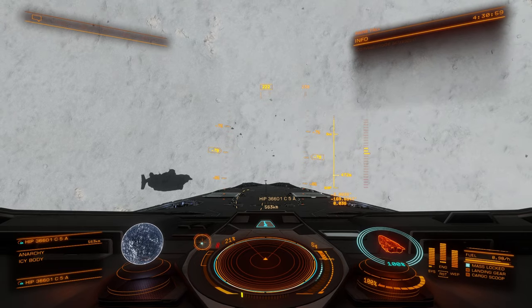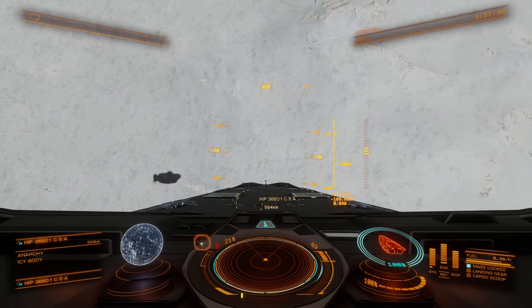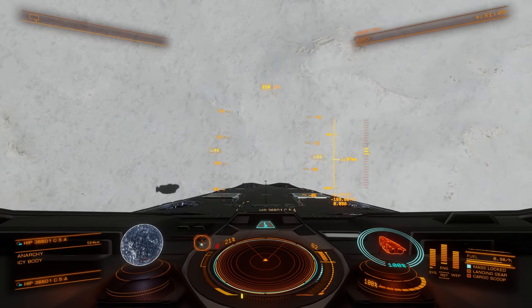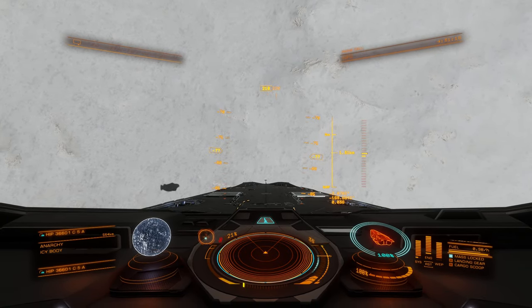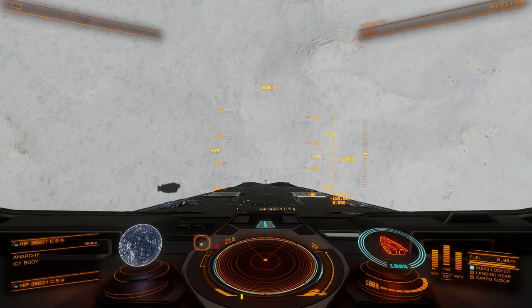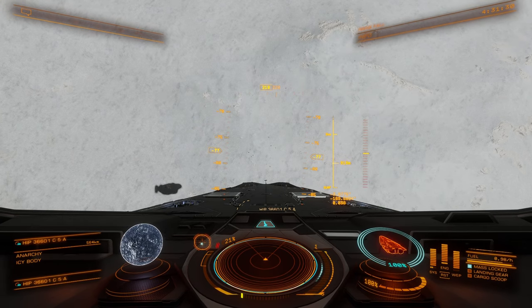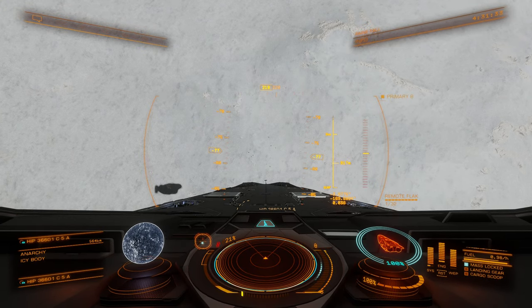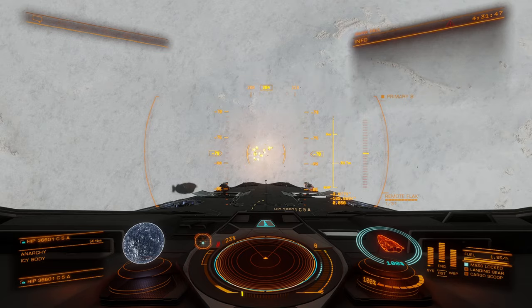What you want to do is position your ship above the trees, nose down to the surface, and back away or increase your altitude to the point where the trees almost disappear. That altitude can vary and probably has to do with the height of the terrain — it can be anywhere from 800 meters to 1,200 meters. With the remote release flak launchers, I like to set up my fire groups so that I only fire one at a time. You get pretty good coverage with one and that way you conserve ammunition.